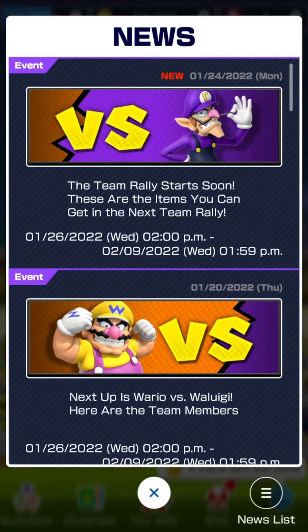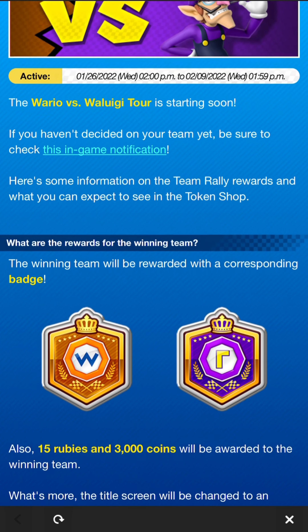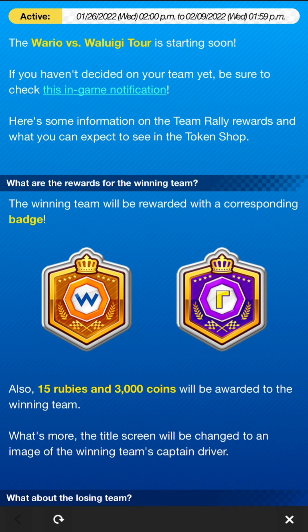As mentioned in the main recording, there is another announcement today - Monday the 24th of January. The team rally starts in just two days. The winning team gets a gold badge (gold Wario badge or gold Waluigi badge depending on who wins) while the losing team gets a silver badge - that's the only difference for badges. The winning team also gets 15 rubies and 3,000 coins, while the losing team gets only 10 rubies and 1,500 coins. Not bad if you're on the losing team - you're just missing out on 5 extra rubies and half the coins.